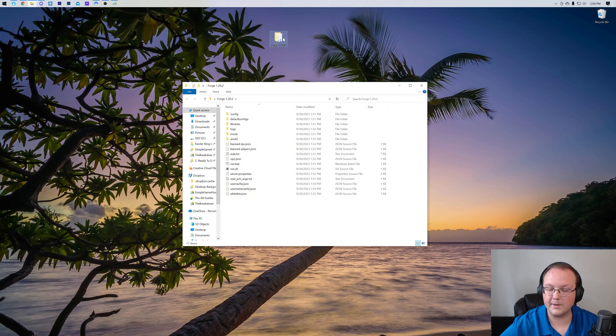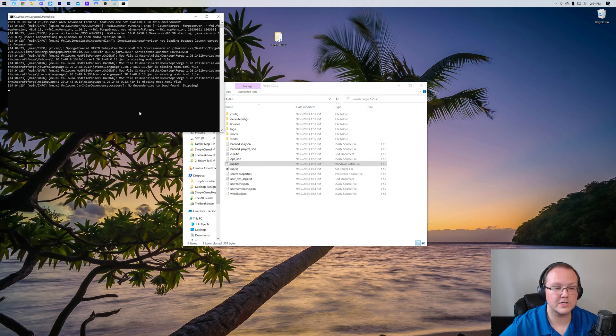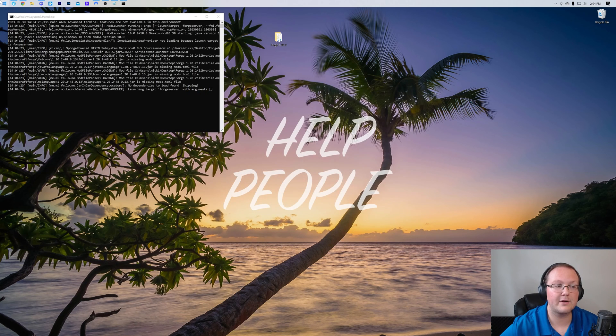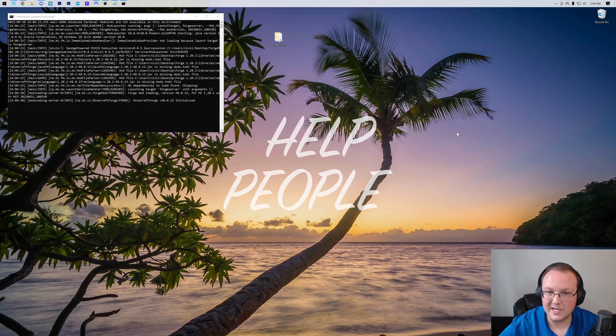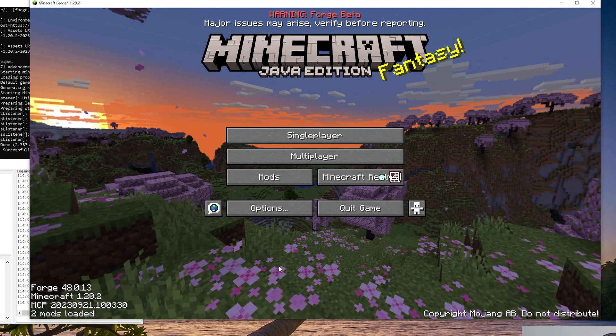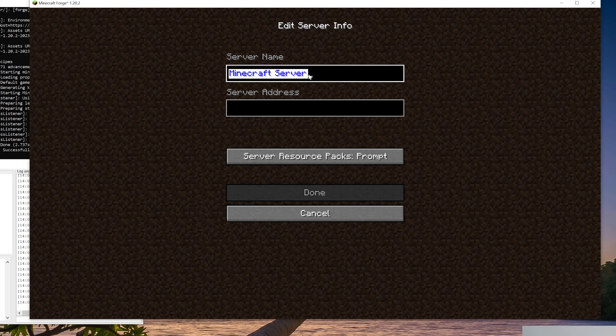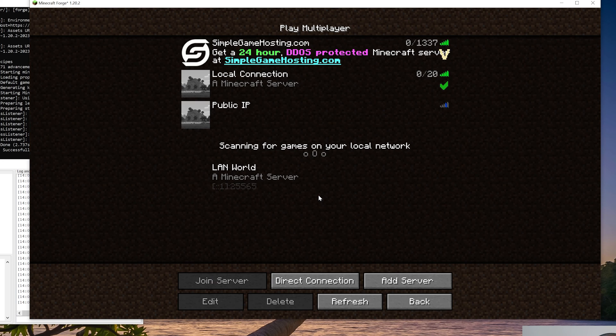Now start your server by opening the server directory and double clicking the run.bat file, and open Minecraft with Forge. Once on the Minecraft main menu, click multiplayer and then add server. Name it something like 'public IP,' paste in your public IP address, and click done.